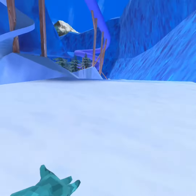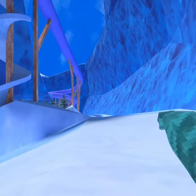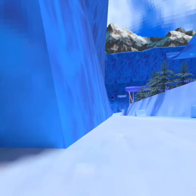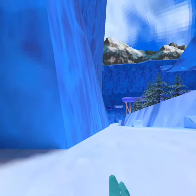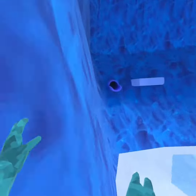Hey monkeys, today I'm gonna be teaching you how to do the brand new wall surfing in the mountains map. Basically, you want your hand tilted up like this and you're gonna push forward, and you want to angle it up so you go upwards like this. It should lift you up.